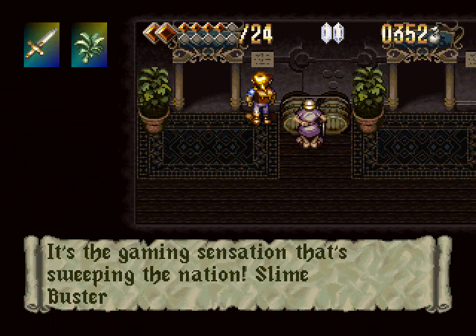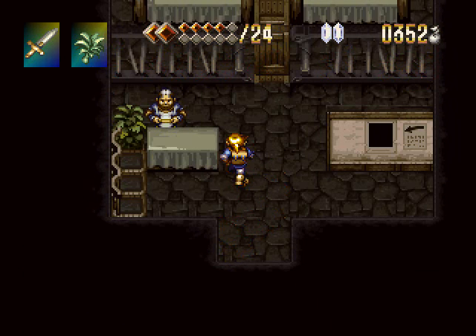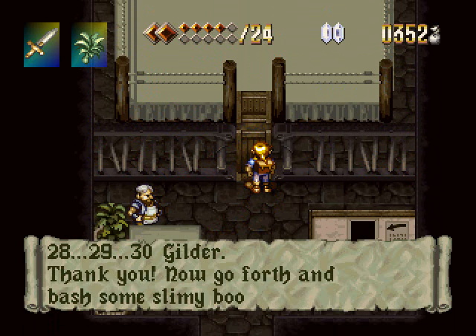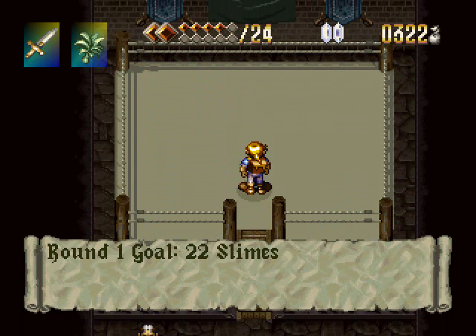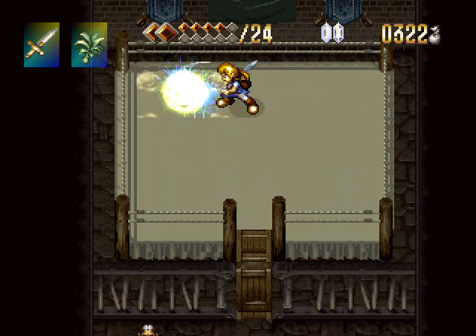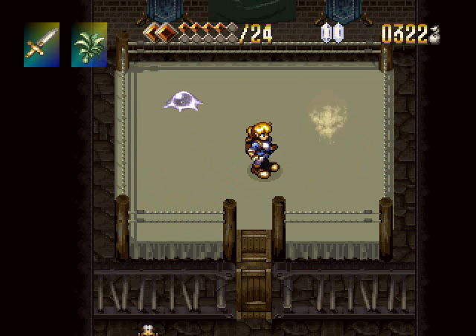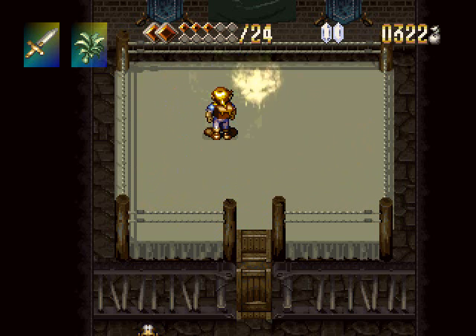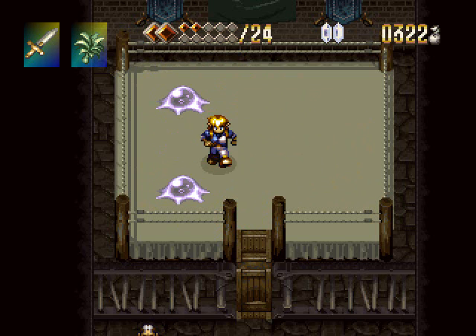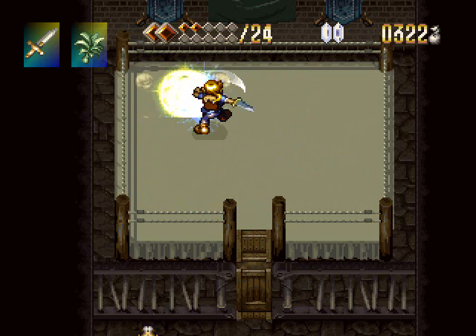It contains three different mini-games. We'll start with this one: Slime Busters. Slime Busters is probably the easiest of all of them. It's 30 gilder per game, and that's fine, because honestly we're going to be getting a lot of money — and I mean a lot of money from this. So much money that we will never ever need to worry about money ever again.